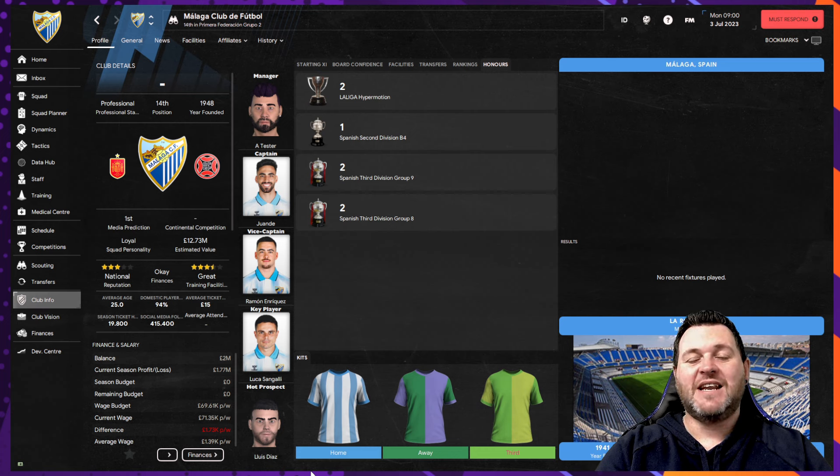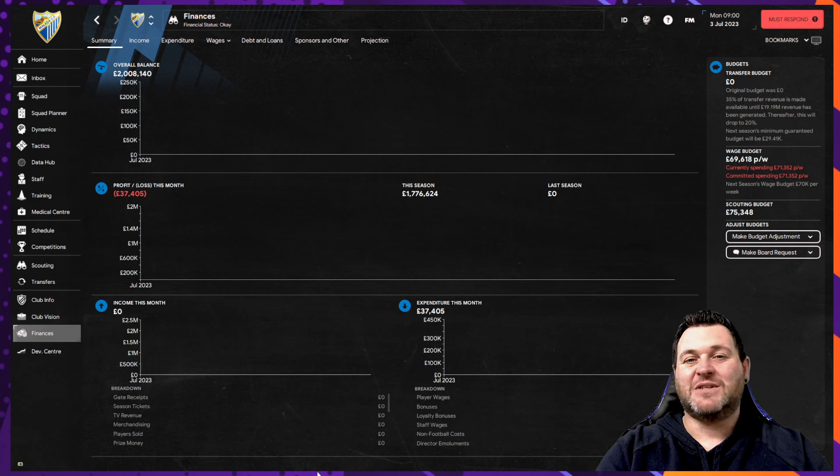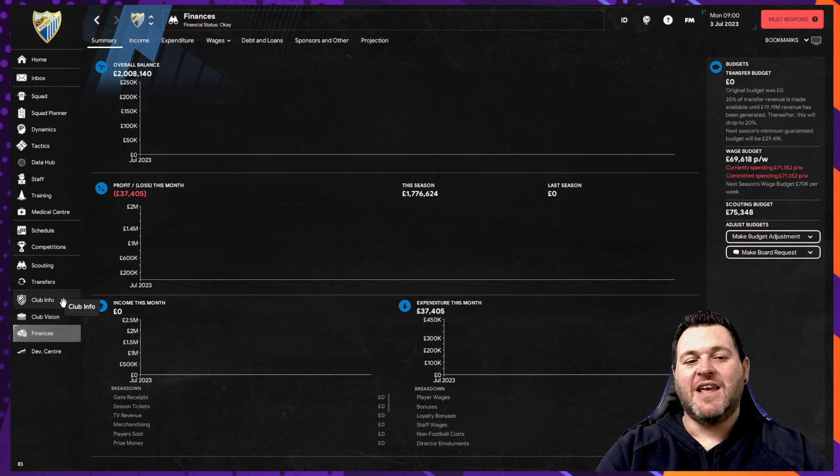Their club captain is Juan De and their key player is Lucas Sangali. When we look at the finances, you're probably going to have to sell to buy, with no transfer budget and only £69,000 as a wage budget that is already overspent by £2,000. This one could go on to be a difficult but rewarding challenge if you can get Malaga back to La Liga and maybe even go one further than they did in the Champions League.